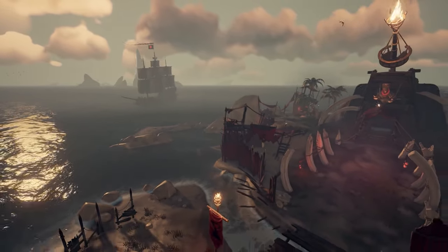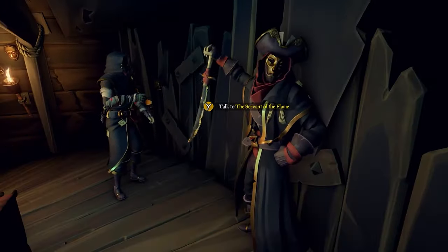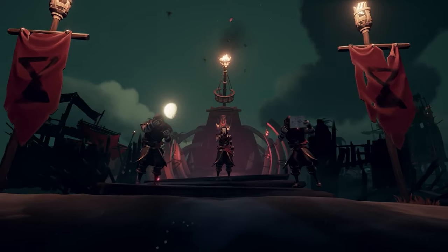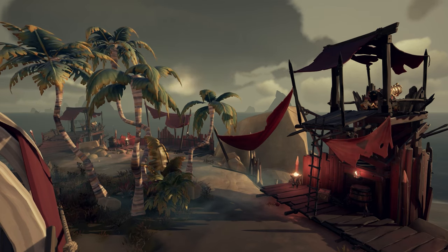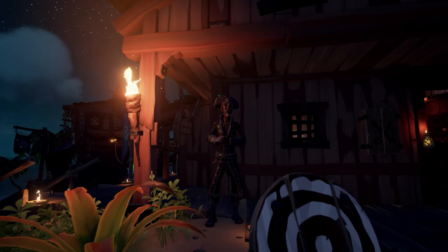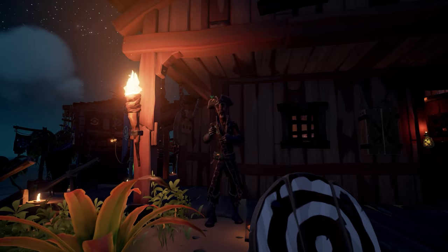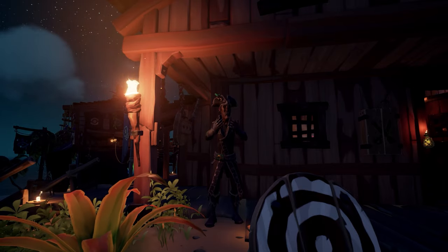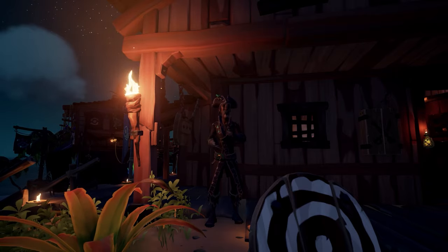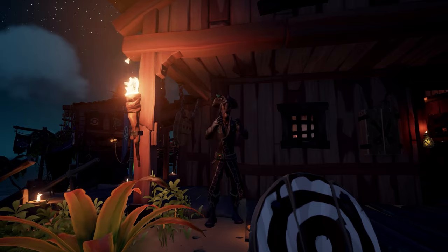Once the Reaper has acquired stolen loot and flags, they can only sell back at the Reaper's Hideout, making it a hotspot for battles as crews try to reclaim their stolen loot. The hideout has stationary cannons, plenty of barrels, and ammo crates for these fights. If there are no emissaries to hunt, Reapers can still do world events like Flameheart, Ashen Winds, and forts to increase their grade, but the main purpose is PvP and you'll receive higher rewards for handing in stolen loot and broken flags.